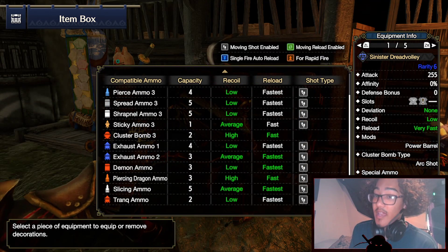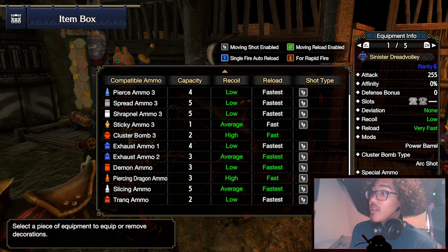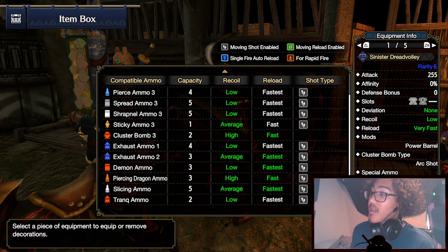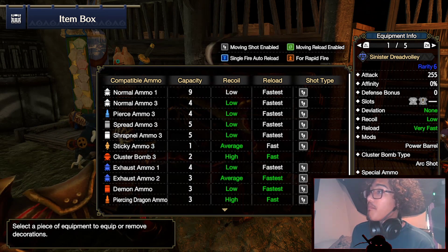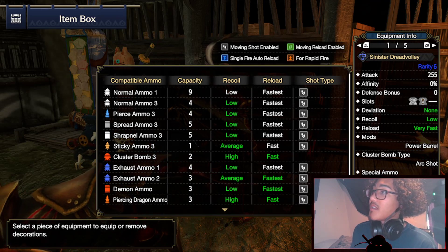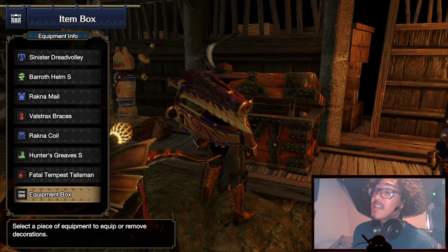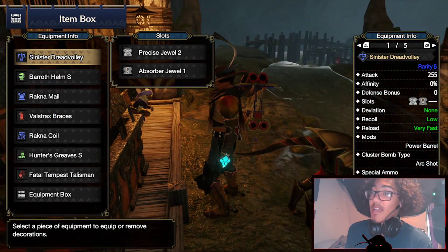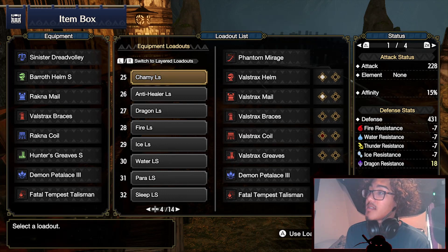For the ammunition, you get a lot of options. You can use Sticky Ammo 3s for KO, bring Cluster Bomb 3s, bring Demon Ammo to buff up your teammates (which I highly recommend in multiplayer), and Slicing Ammo to cut tails — you can shoot it at average and fastest, so it's not even that bad. And then for the meat and potatoes of the build, you fire off Spread Ammo 3s on low and fast, and you get 5 shots, so you don't actually need to raise the shot total.